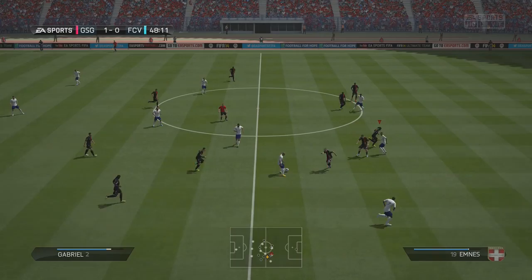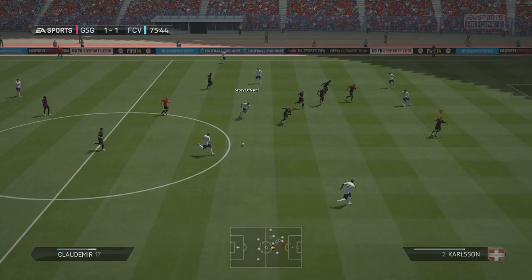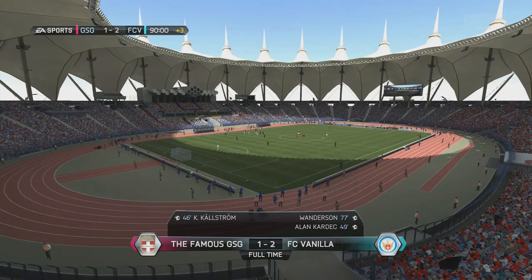That brings us up 1-0, but his first real chance in the game he plays a through ball. I tried to pass it but my defender just passes it across and he gets the equalizer to make it 1-1. I was a little bit frustrated with that because I just got the lead. Then in the 75th minute he breaks through, there's a nice little fake shot, and in the end he makes it 2-1 — his second shot on target in the game. He wins the game 2-1.